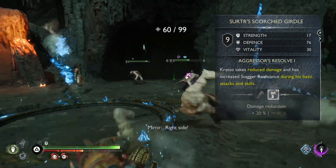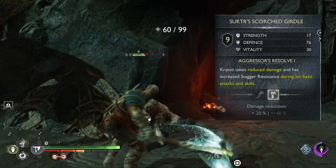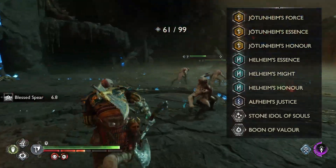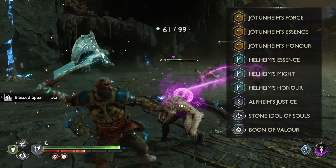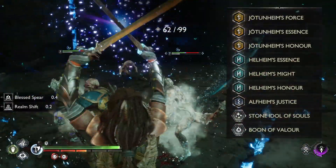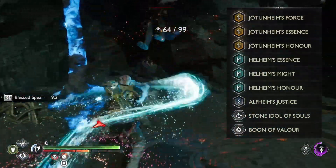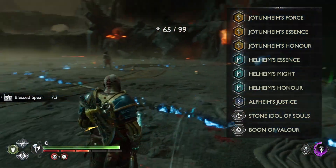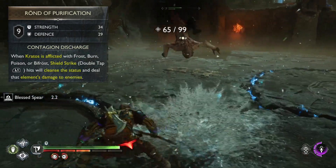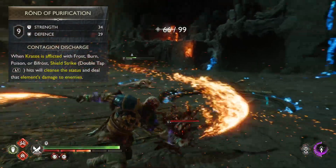Valor with Boon of the Valor and Soul Idol enchantment are adding very solid healing. I think the combo of those with Surtur's Waste allows for very aggressive — maybe even a bit too reckless — gameplay through very solid self-sustain. Adding the Jotunheim enchantment set was also a great idea, because Valor is a very important part of the gameplay in this build from both a defensive and offensive perspective. Run of Purification has great Strength stat to make the build scarier and it helps to get rid of status effects which are not diminished by Surtur's Waste.